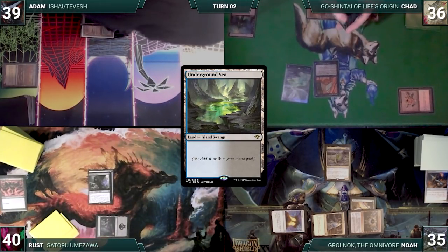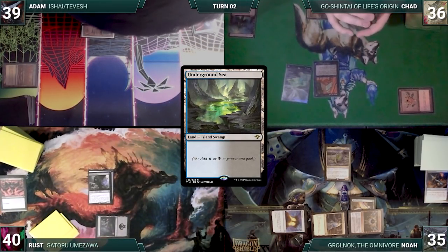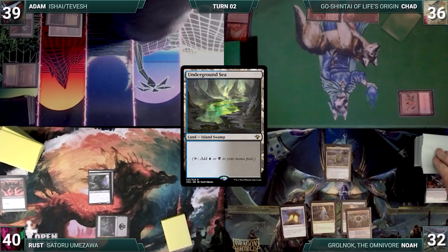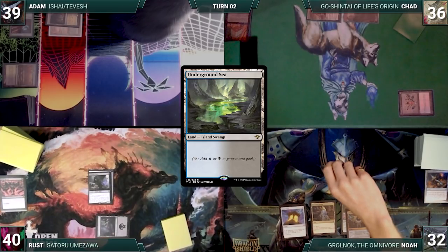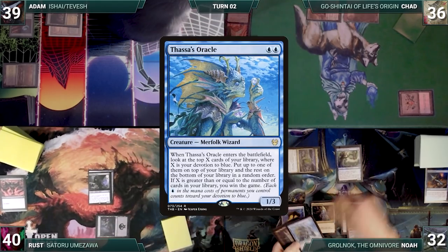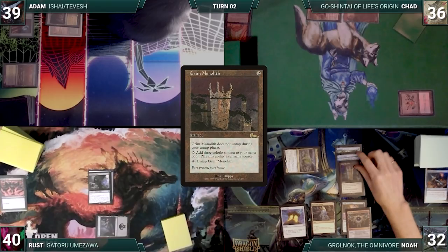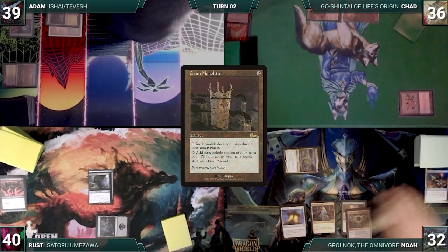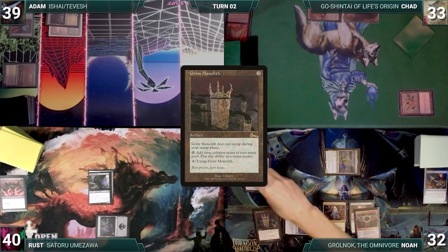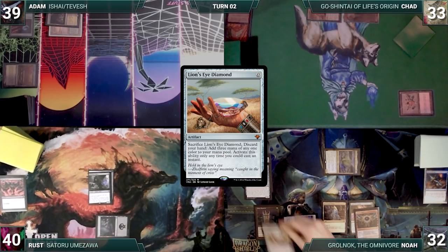Chad, dismayed that he got played, passes to Noah. During his upkeep, Noah loses his Mana Crypt roll and takes three damage. He draws and moves to combat, attacking Chad with Grolnok. Grolnok triggers and Noah mills Cephalid Illusionist, Thassa's Oracle, and Grim Monolith. Grolnok triggers again and Noah exiles them with a croak counter. In his second main phase, Noah casts Grim Monolith from exile through Grolnok, follows it up with a Lion's Eye Diamond, and passes.